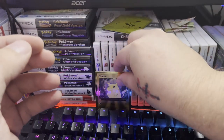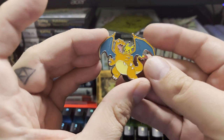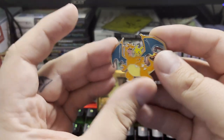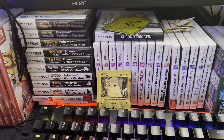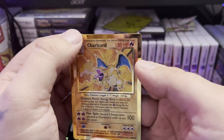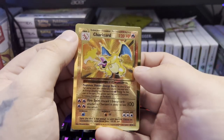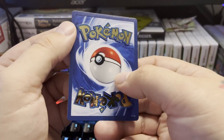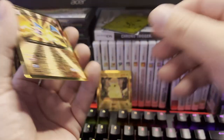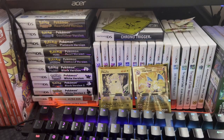We also get this really awesome enamel Pikachu riding on top of Charizard pin, which is pretty damn cool if you're a fan of Charizard. But oh no, this golden Charizard — look at the chips on that! Oh my god, that sucks. Look at how pretty it is though, it's got that red sheen. We've got damaged cards already — so disappointing.